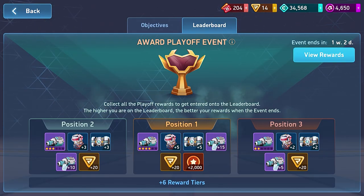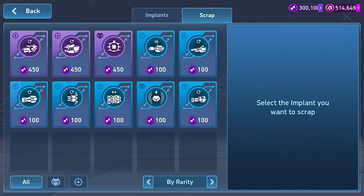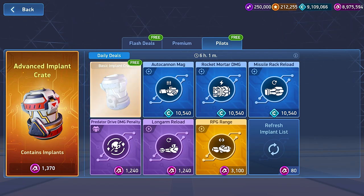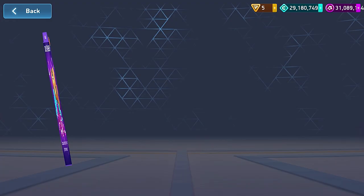One last tip: at first you won't have any duplicate implants, which means you don't have anything to scrap for parts. If you want to level up fast, you can get implant parts from the Pilot tab in the shop or earn them from in-game events.